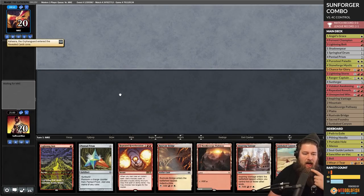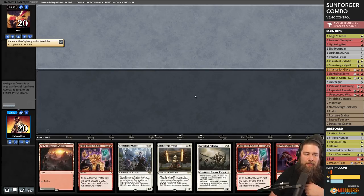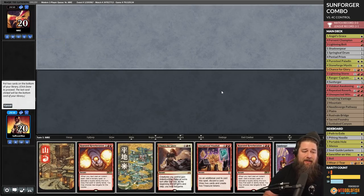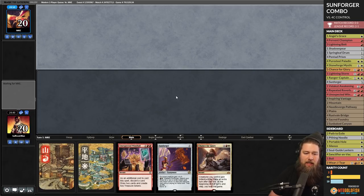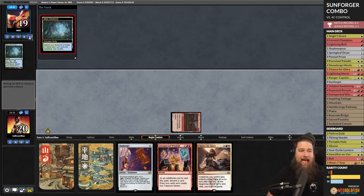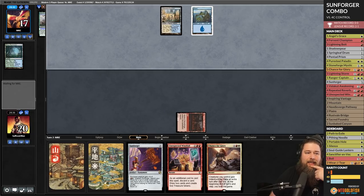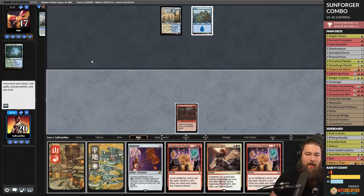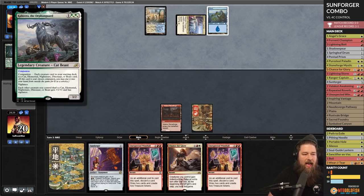We're mulliganing with our Sunforger wombo combo deck — going to five, up against Kaheera control. We should probably put both Repeated Reverberations to the bottom since we actively want them in the deck later. Opponent plays Valakut Awakening tapped, passes. This control deck is going to be tricky, doubly so with five cards.